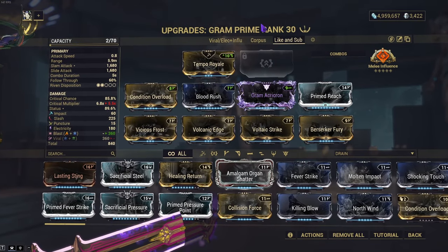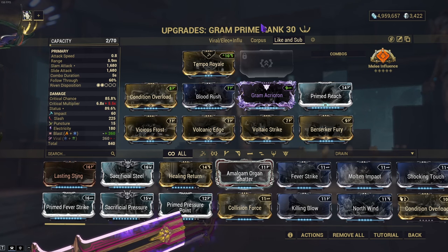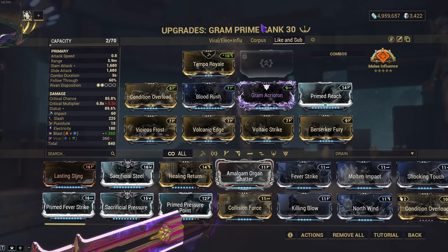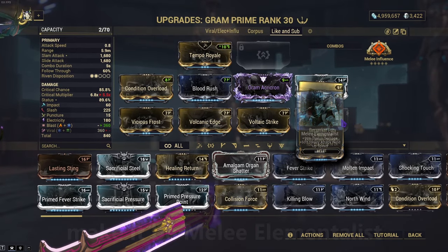Finally, my Lich sub-build is a funny build that works. It is a melee influence build with blast — it works weirdly well on heavy blades like this. So use whatever you may like, build around this, try it out. We even use Berserker's Fury on this build.